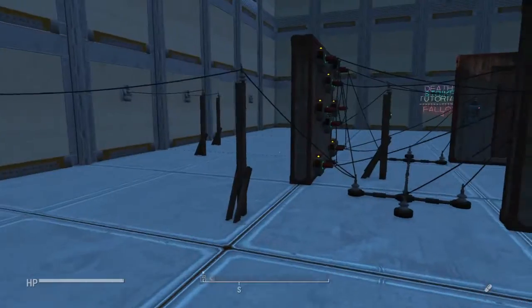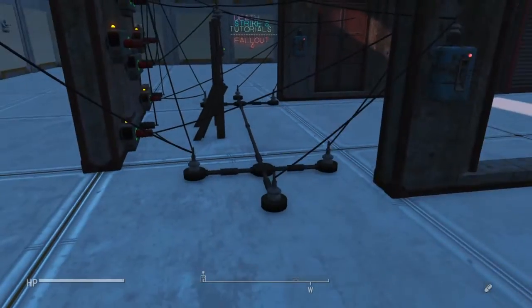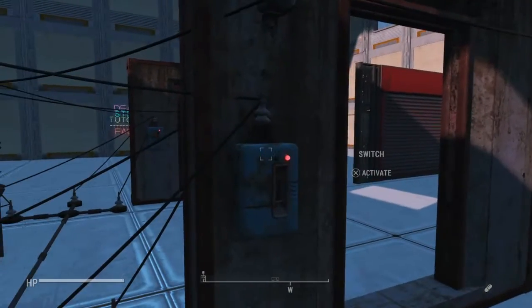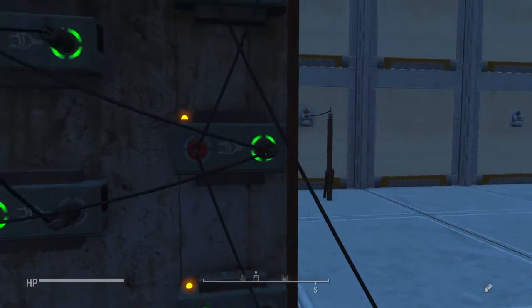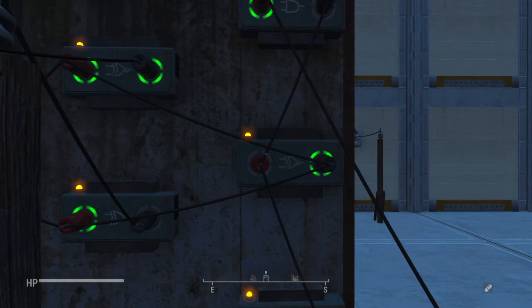What we have here is power coming down into a power conduit, powering both switches on each side, and also powering the two AND gates for each door. Those are then transferring power into an XNOR gate.